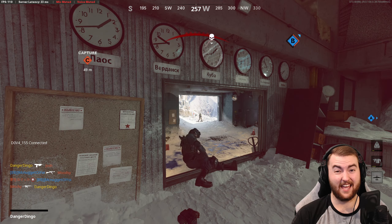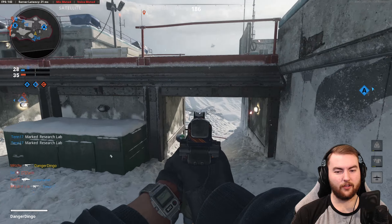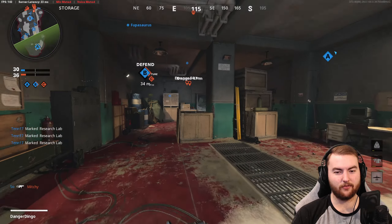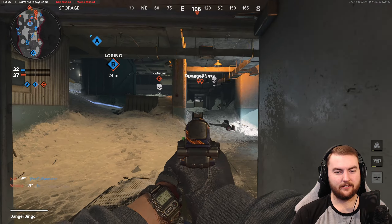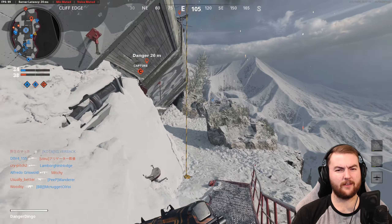We are going to start off with the stim shot in the tactical slot to give us that extra health as we fight people and get into gunfights. You can take a flash or a stun if you prefer. In the lethal slot, we are going for the semtex, but each of the five available options in the lethal category are all fantastic and you can use them to good effect regardless of what you pick.